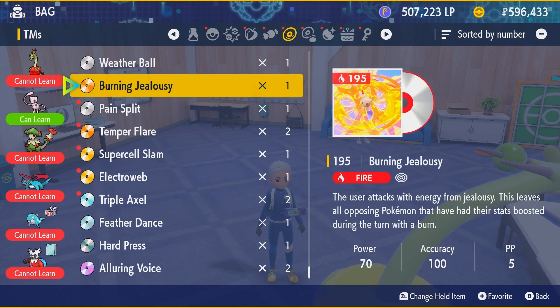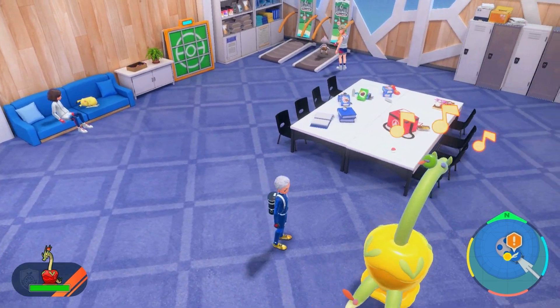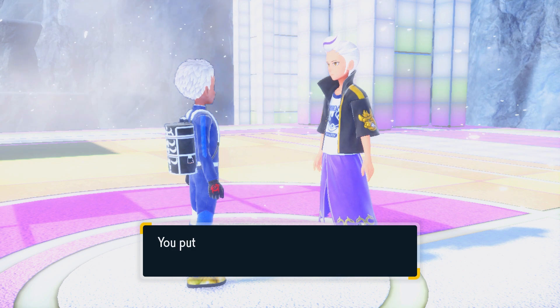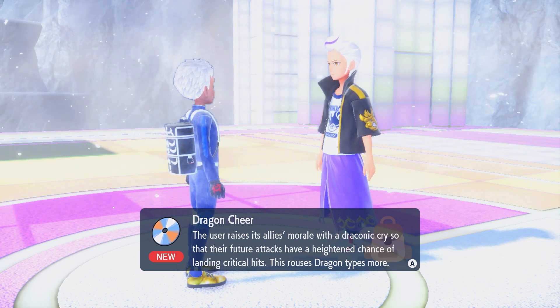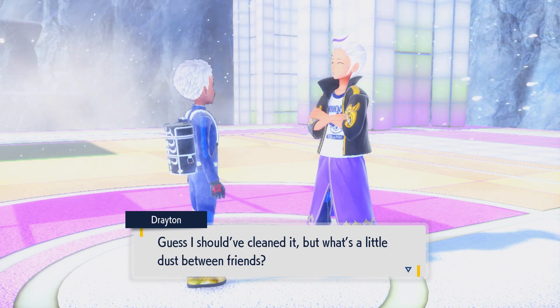You get this TM by beating one of the Elite Four members — it's the Dragon one. It'll probably be obvious if you look at what their typings are, and Hydrapple is obviously an Applin evolution so it's a Dragon type, right? So it's probably the guy who has Dragon Pokemon.